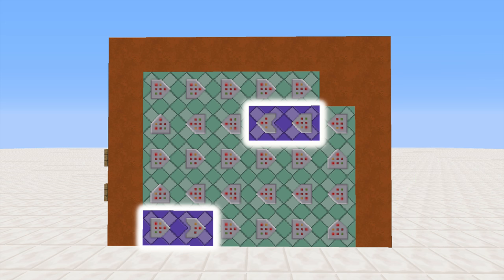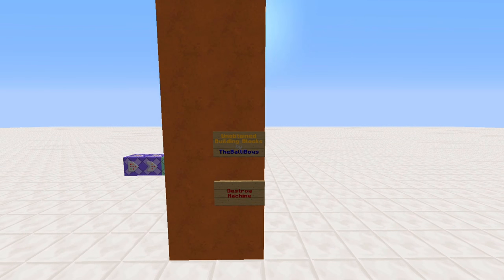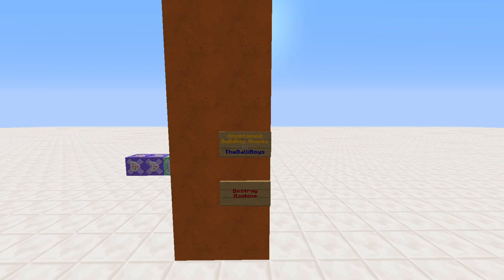So to show you how exactly this works, I used the example of my latest creation, unobtained building blocks. But let's start with the basics.